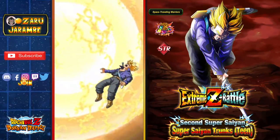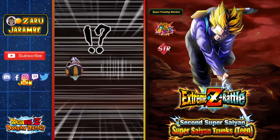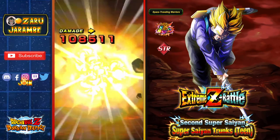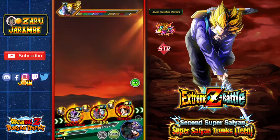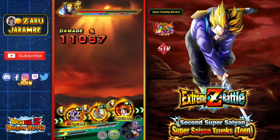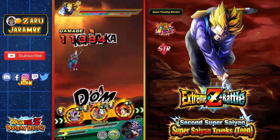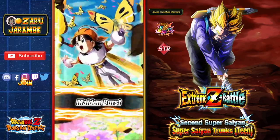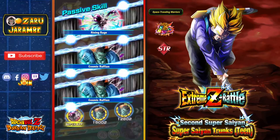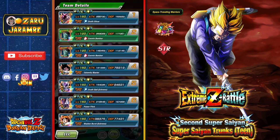The best combo I've seen is getting the active skill off with LR B-Pan — she can activate it from the third turn of battle and all allies get Attack plus 33 percent — then going in with First Form Frieza and doing a Super Attack, which usually deals a lot of damage. The LR First Form Frieza has been one of the highest damage-outputting units since I started the event, consistently getting over five million each time.